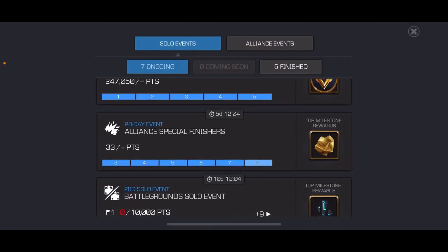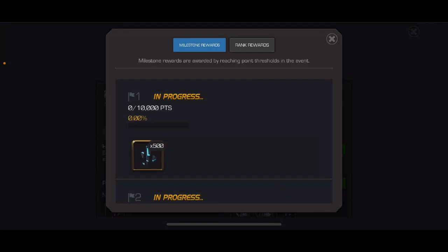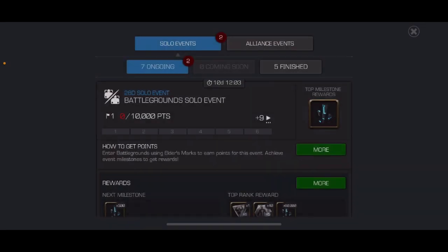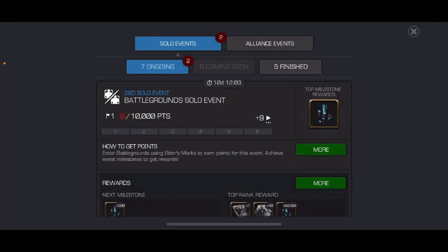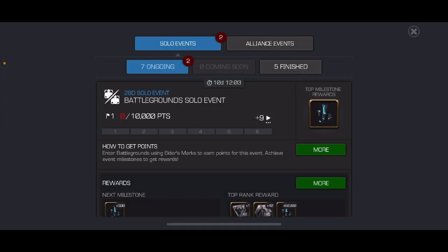If we look at the battlegrounds solo event, you need to use elder's marks and you get a total of 15,000 six star shards as your reward. Depending on where you finish, you'll get some more six star shards for rank rewards. To do that with elder's marks — not energy — you'd need 1,250 points for a win and 800 for a loss. You would need 300,000 points total, which is 240 battleground wins with elder's marks, or 375 losses.